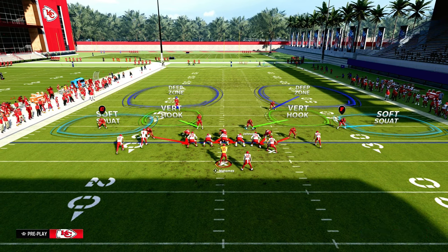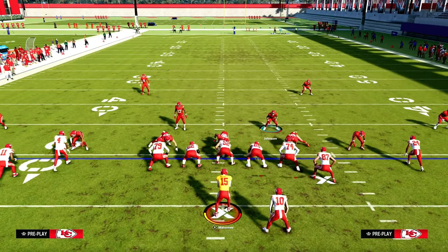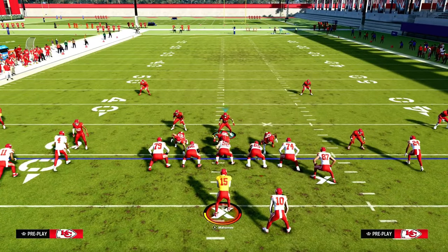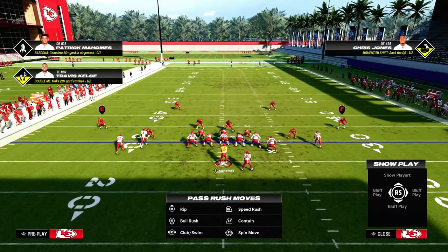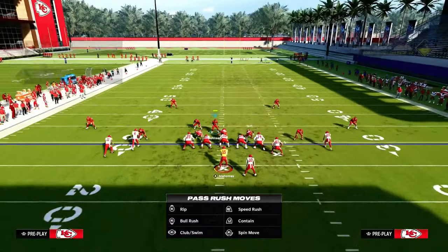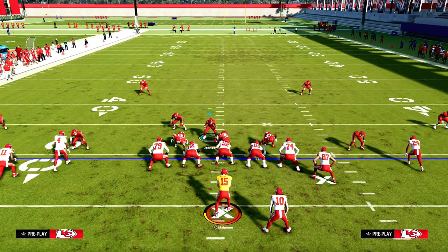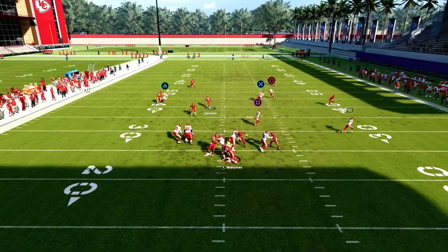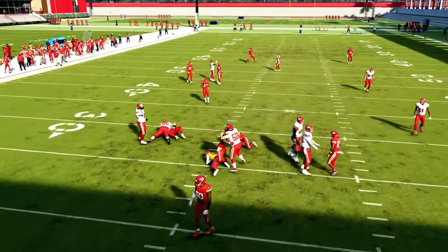So the best defense in the game is Dollar, DB Fire 2. All we are going to do is pinch our defensive line and stand. We're going to user the linebacker on the running back and stand on the opposite side, A-gap. At the snap of the ball, we're basically going to predetermine they're going to run the ball, run in, and hit left trigger. You see we almost got A-gap there, and we got edge pressure.